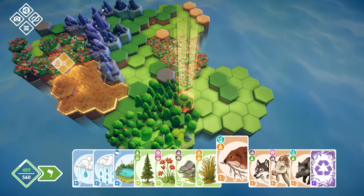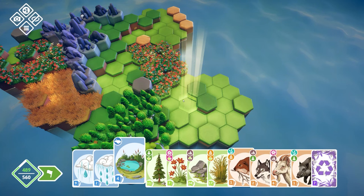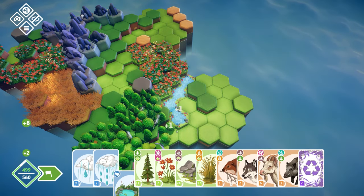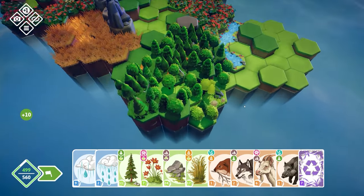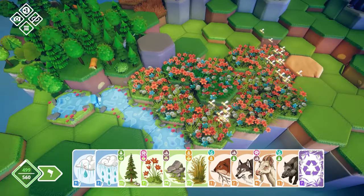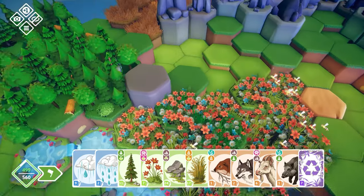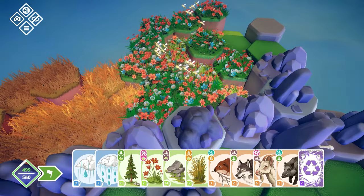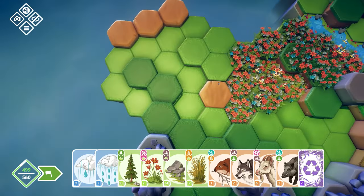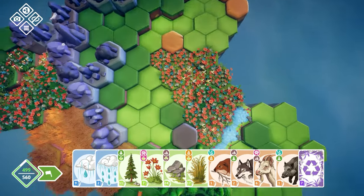Oh, there's a beaver. Can that go in water? I think water just gives bonus points for stuff around it. And if we zoom in as well, we can see the animals — so we've got some boars in there, we've got bees around here, we've got some goats going through the mountains there and more bees there as well. So all good.